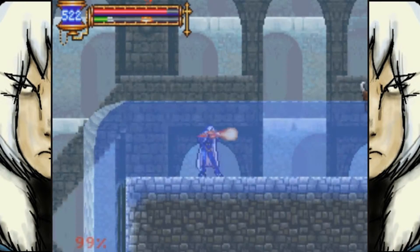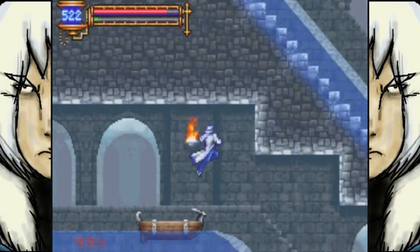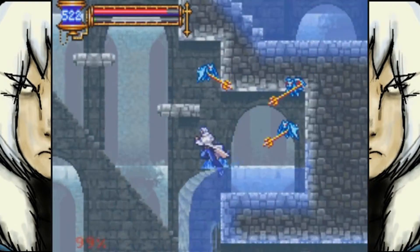Might as well show you what that does. Fish head — as you see, pretty generic soul. Shoots fireballs. Mmm, I've had better. Look at all these imps.